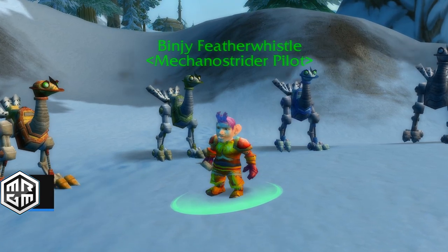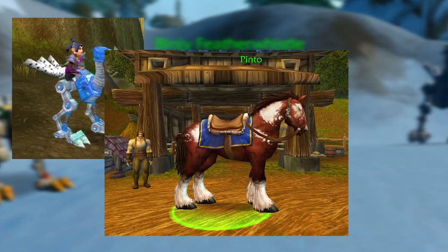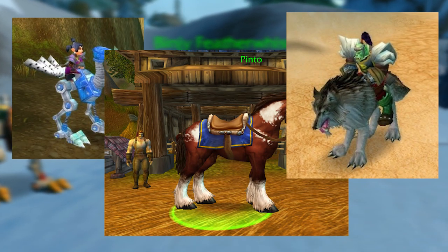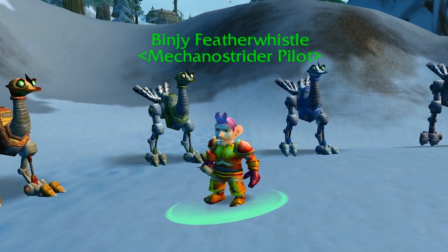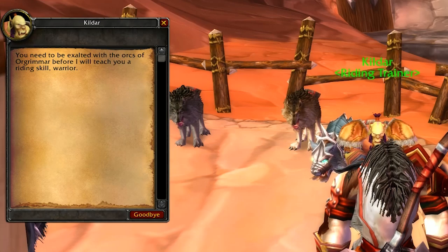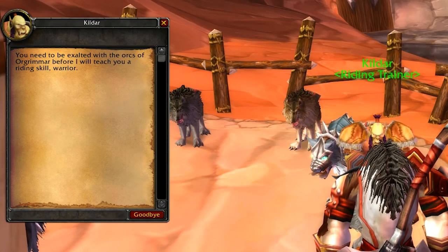Racial mounts are obviously things like the mechanostrider for the gnomes, or the horses for the humans, or the wolves for the orcs, and things like that. But there is a way to obtain different mounts for different races. Normally, if you go up to a mount vendor which isn't your racial mount vendor, it won't give you the option to buy the mounts or get the training.